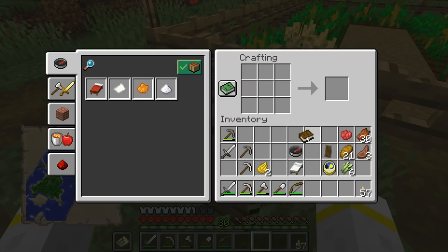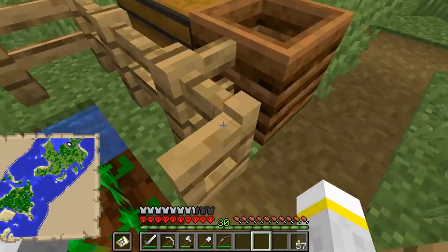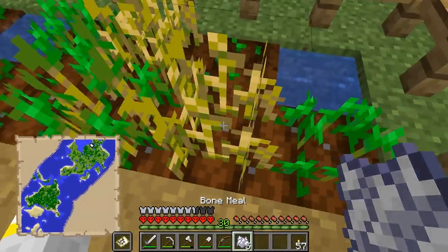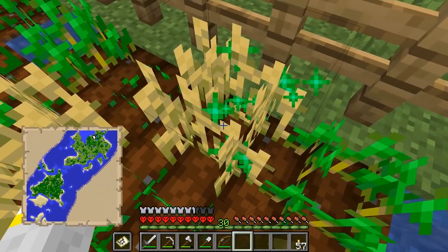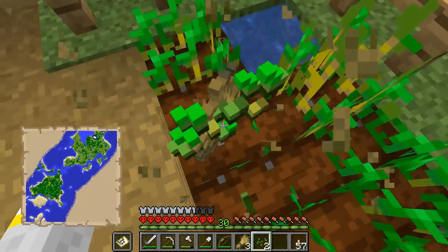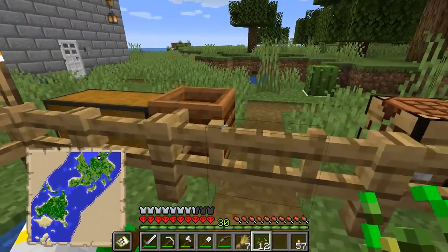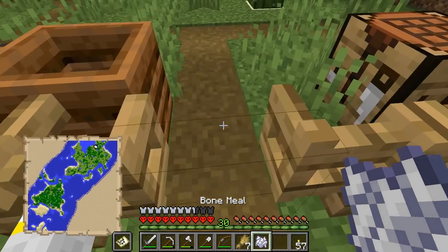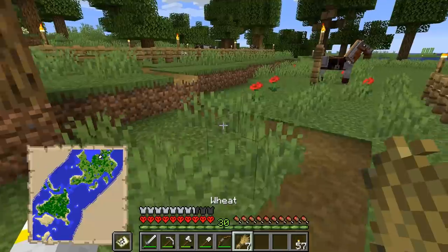But right now, I'm happy with just being able to use the horse so that I can ride about. We now have some cows that we can try and get some leather from. To do that, we're going to need some wheat. Fortunately, we can get some using this bone meal that we got from the seeds that we're planting right now. Why don't we put these in here and get some more bone meal! Such a great thing to have — a way to easily get rid of unwanted seeds.